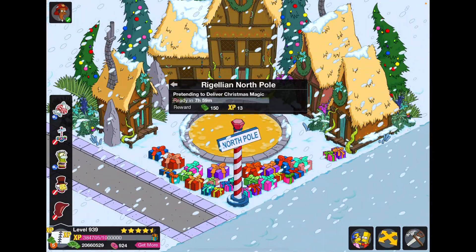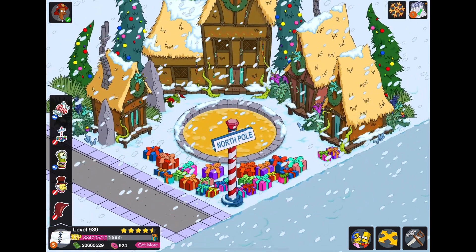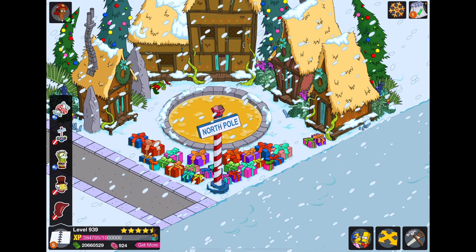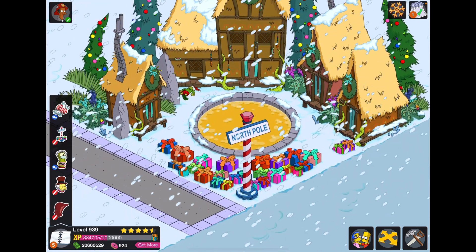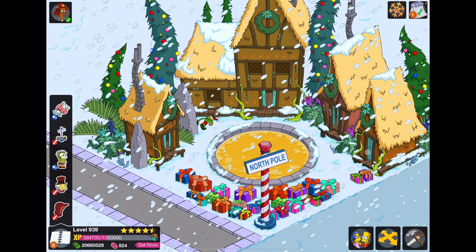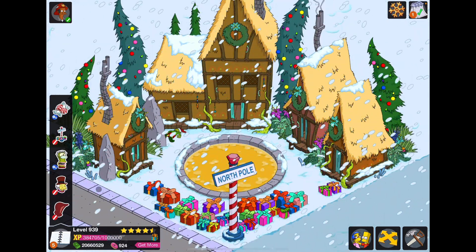Pretending to deliver Christmas magic — eight hours. I love the little North Pole sign right here with the gifts around, and then we have the hilarious little pond in front. I didn't even notice there's a knocked-out elf, and you can see the little plants coming up from everywhere. That is really nice, I really like this.